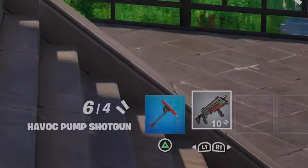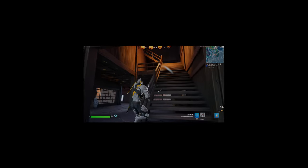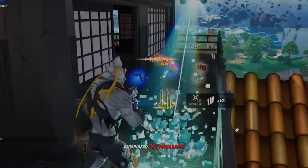We have the Havoc Pump Shotgun — there's a new gun introduced in this season and it's actually crazy overpowered. It's basically a pump from Season 1, Chapter 1. One pump and he's dead.